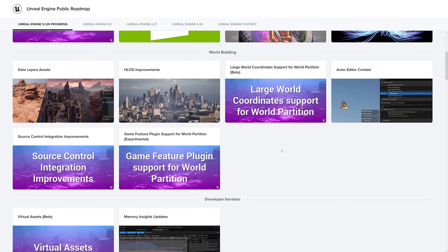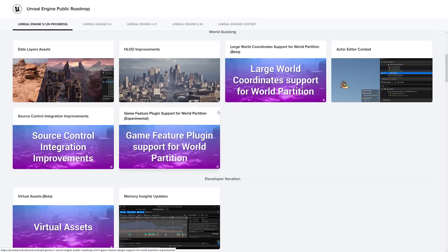In world building, we have data layer assets, HLOD improvements, large world coordinate support for world partitions, source control integration improvements, and game feature plugin support for world partition — experimental.